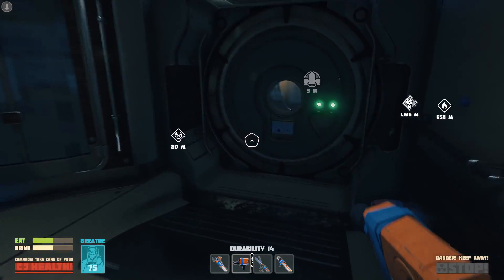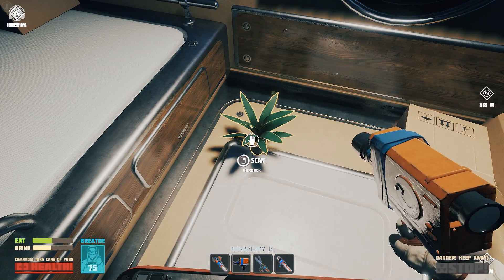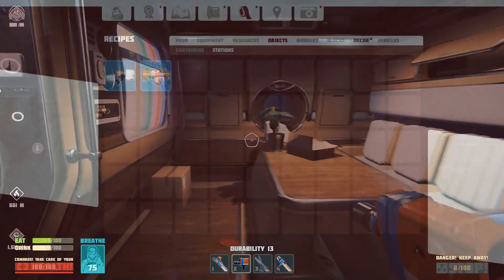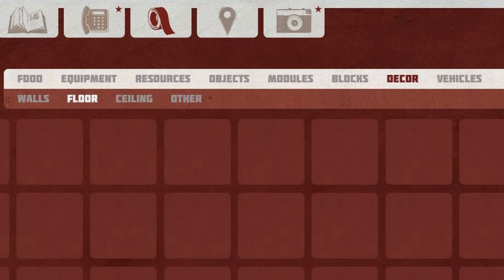There is also one other scannable item of equipment in the shuttle — the pot plant. Once you've scanned the pot plant, a whole bunch of other categories suddenly become available in your build menu, although they're not populated yet. It should give you some idea of what to expect in future content updates: walls, floors, ceilings, modules, blocks, decor, and vehicles.